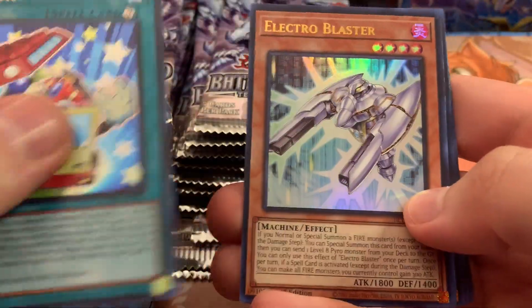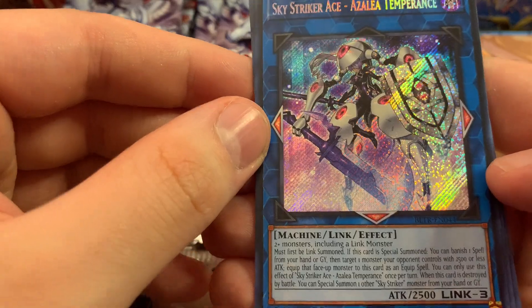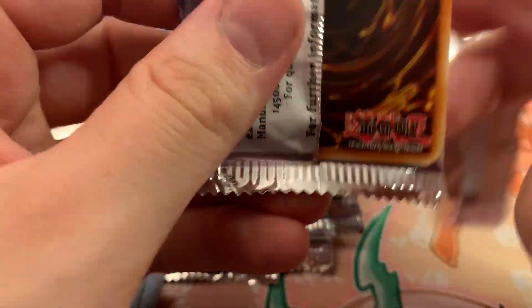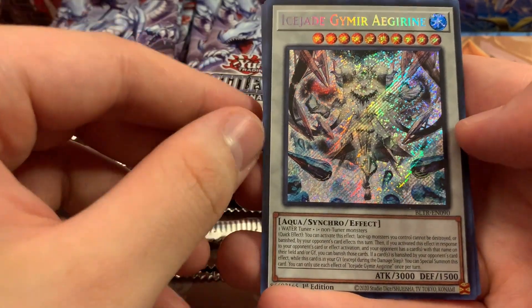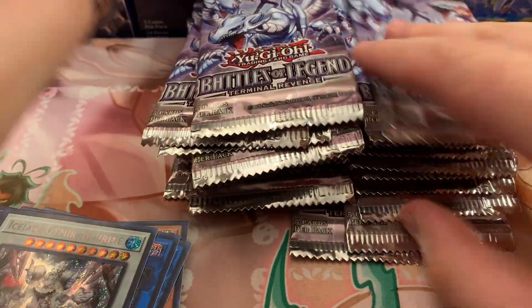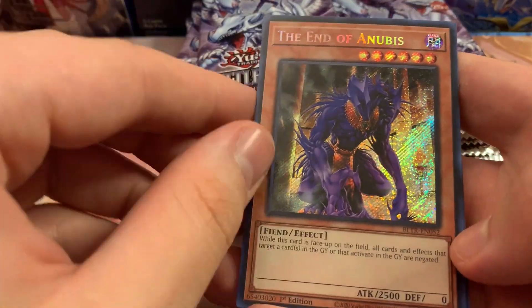Up next, Toy Box, Electro Blaster, and Sky Striker Ace — Azalea, Temperance I think. Division, Guard Dog, and Ice Jade Gimmer Agrigan I think. Frozen Domain of the Ice Barrier, Earthbound Resonance, and The End of Anubis — I think that's a decent Secret Rare.